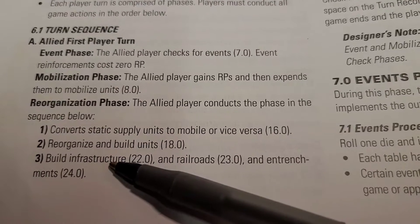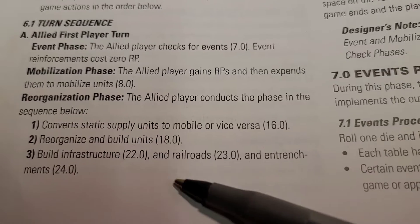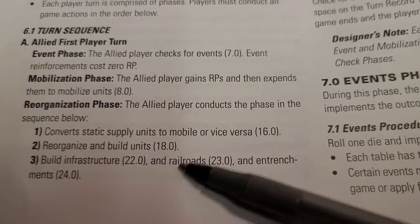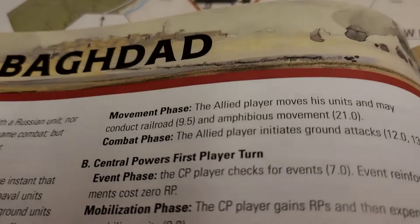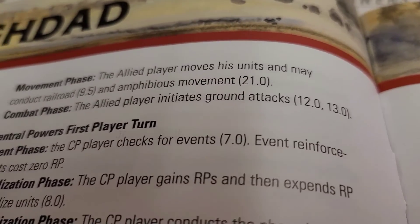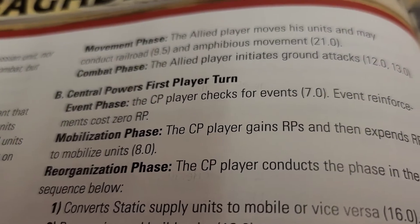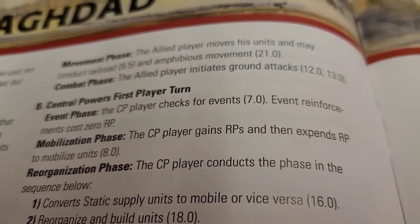The central powers unit does something with Baghdad — railroads and transmission — but none of that came into effect yet. We moved up to the movement phase, which we just did, and now we are going to the combat phase.